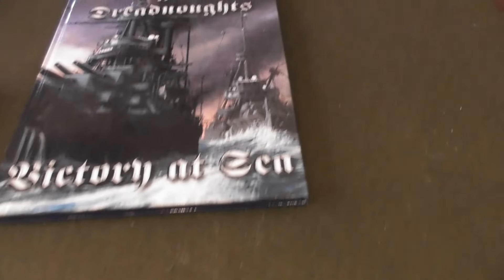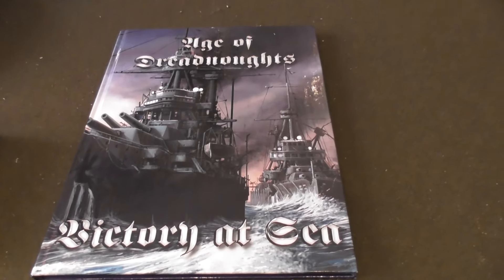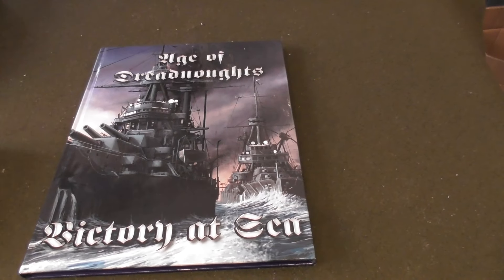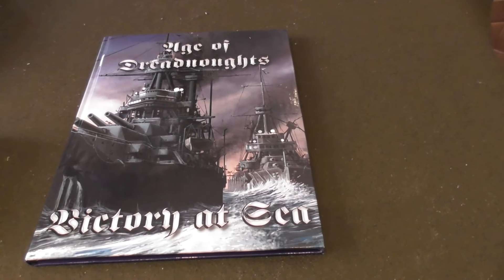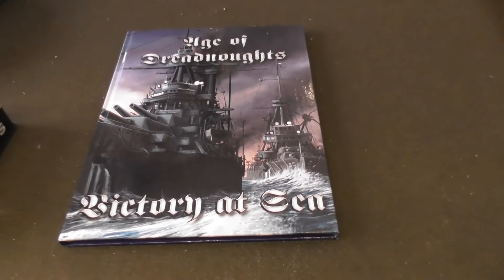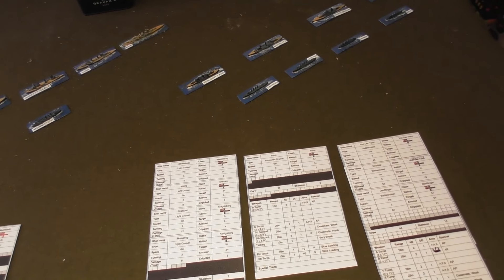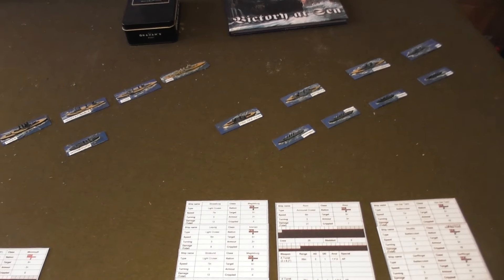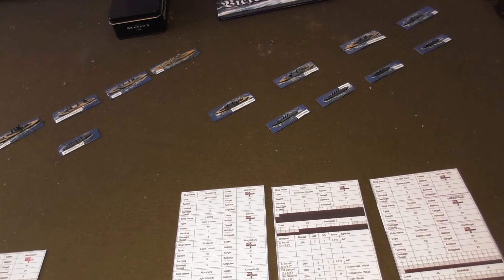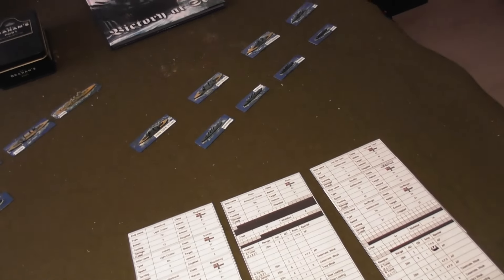For the rules I use are Age of Dreadnoughts: Victory at Sea, which is essentially the World War One version of the Victory at Sea rules. This is the original Mongoose one, not based on the one that Warlords do at the moment. Everything I've got is originally from Mongoose. A friend of mine has the current rules, he plays as Italians with them and he's quite happy with them, though he learned to play with my original copy.